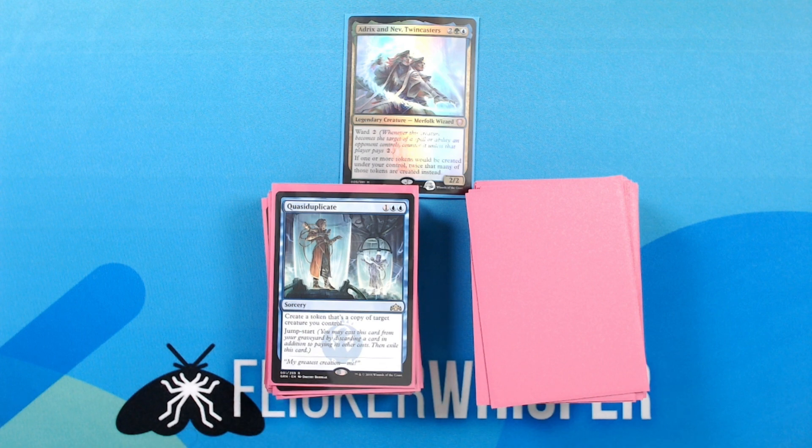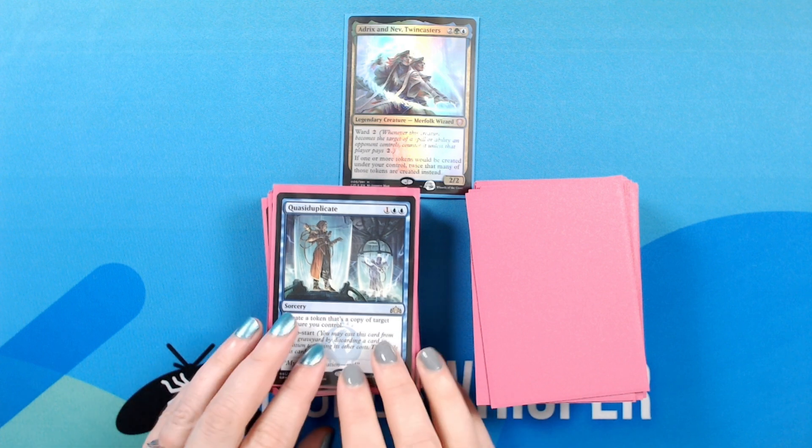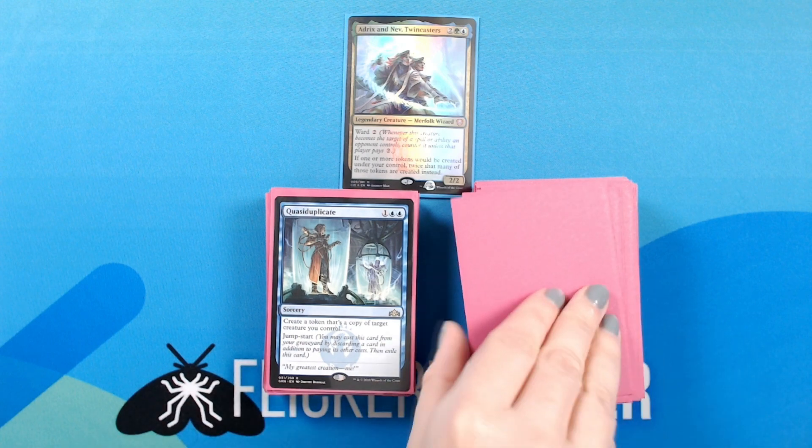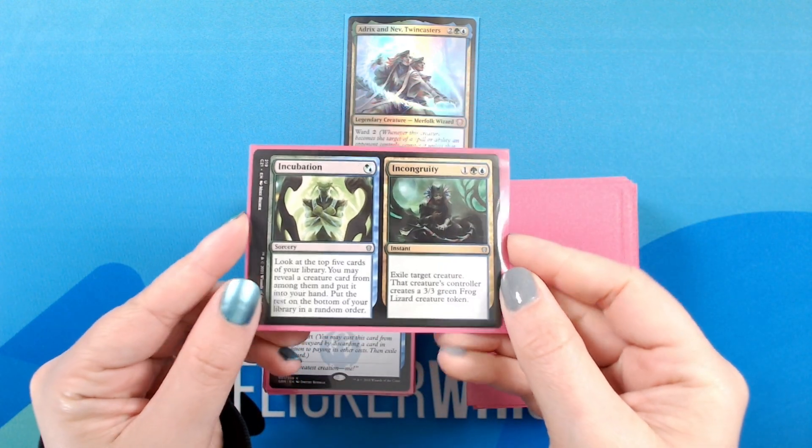Quasiduplicate — 1 blue blue for a sorcery: create a token that's a copy of target creature you control. Jump-start.